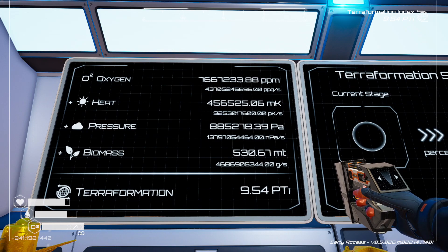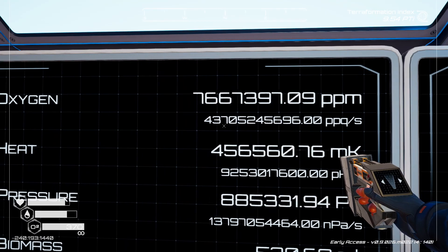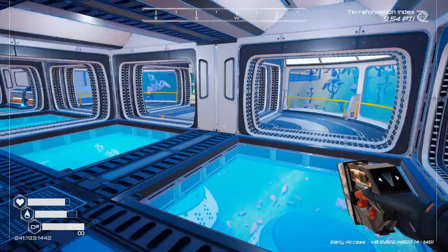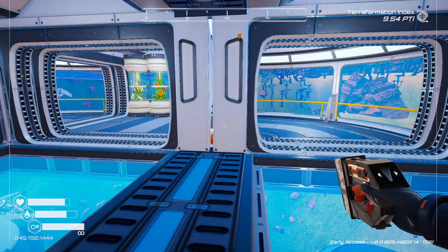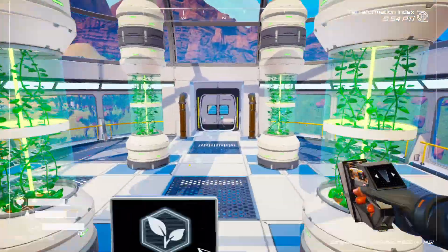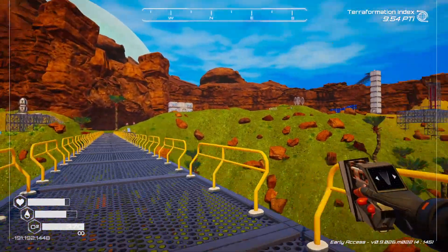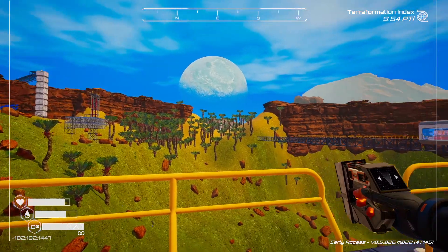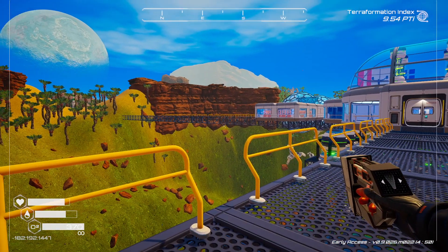Let's look at our stats now because the game has updated. Oxygen used to be at 330 billion and now it's at 43 billion. The reason is they nerfed fuses — apparently they were way too powerful. People in the comments were saying that 330 billion oxygen was like 700 times what's on Earth.